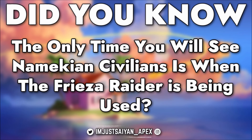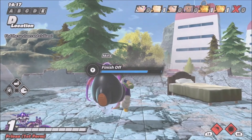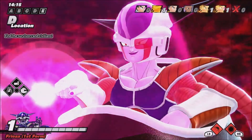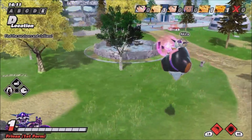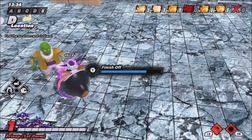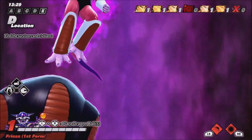Starting our list off today — did you know the only time you will see Namekian civilians is when the Frieza Raider is being used? Civilians in Dragon Ball The Breakers are typically just normal standard Dragon Ball characters not doing anything, but sometimes the civilians are Namekians, which only occurs when the Frieza Raider is being used. Typically these Namekians will carry Dragon Balls, as they did in the Frieza Saga.